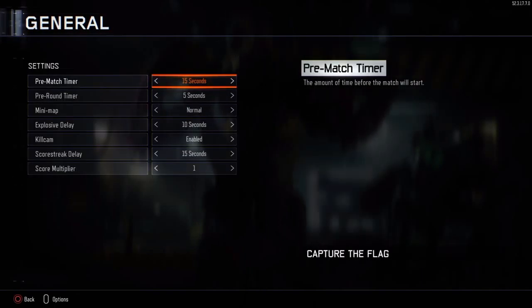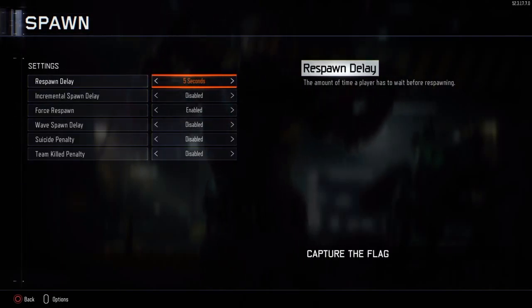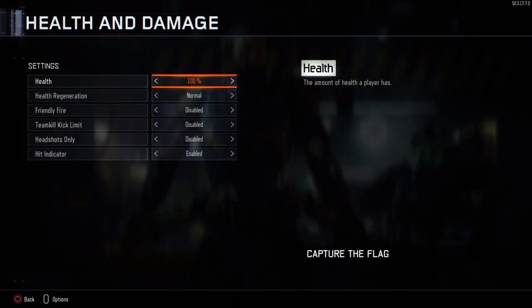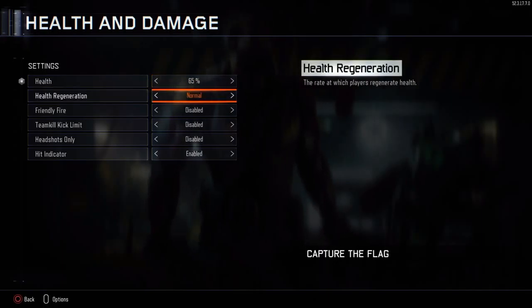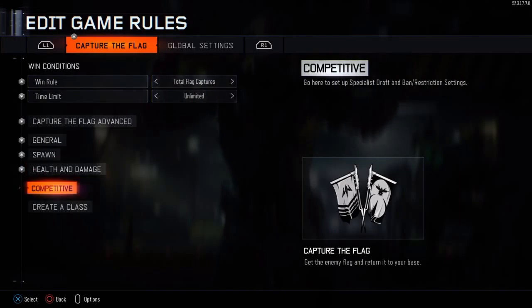For general settings, there's nothing really you want to do. Respawn delay — it'll be very annoying if you don't turn that off, I forget that sometimes and I get mad at myself. On health and damage, you want to go to health and do 65%, so there's a bigger chance of not getting any hit markers.